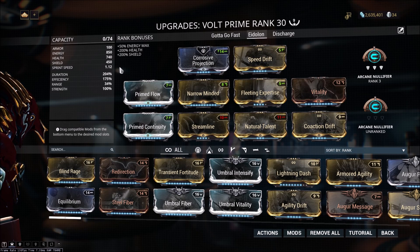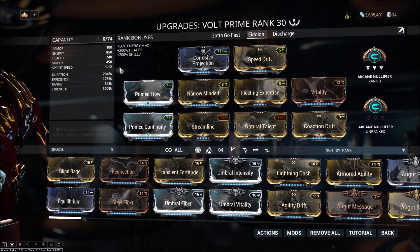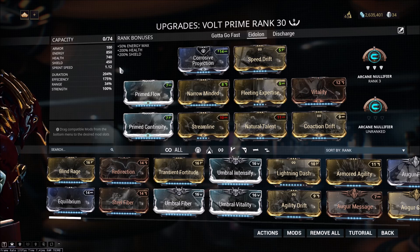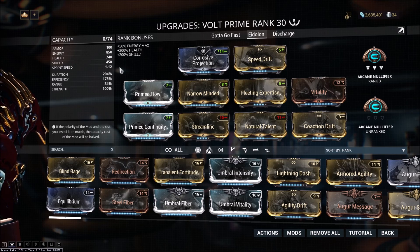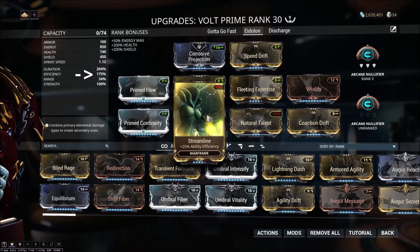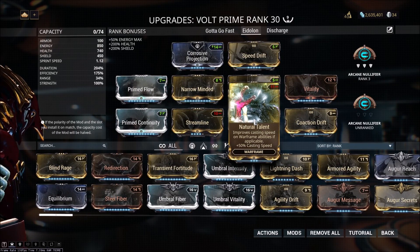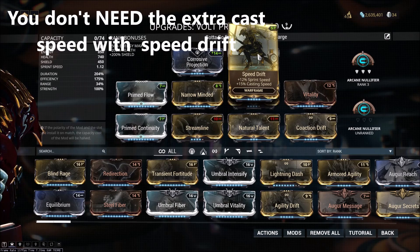For Eidolon hunting with Volt, you really want high efficiency, decent duration, and good cast speed. Cast speed and efficiency are really going to give you some great quality of life for playing Volt, because you're going to want to put down your shields as fast as possible, and having high efficiency allows you to reposition them quite often if needed. In my build, I'm running Fleeting Expertise and Streamline for efficiency, with Natural Talent and Speed Drift for cast speed, so I'm able to cast my shields often and quickly.